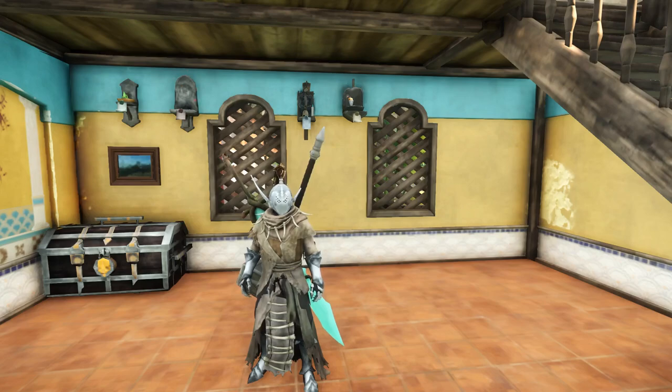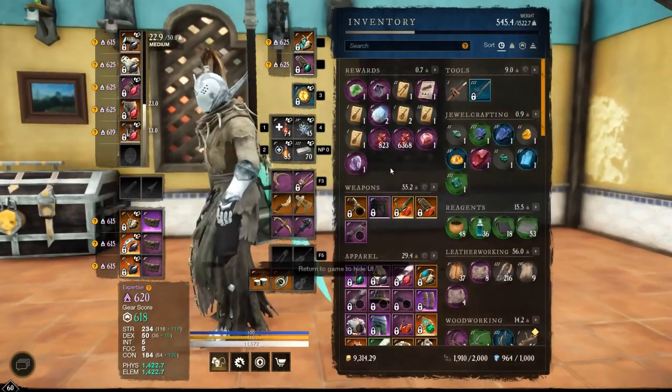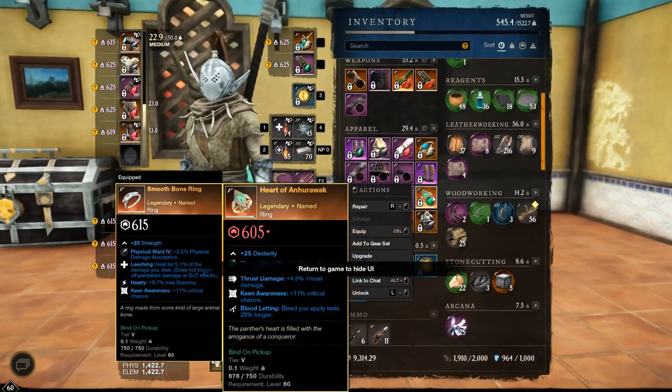What's going on guys, welcome back to No Deflection Gaming. Today we're taking a look at a quick farm guide for the Heart of Anewark, one of the better items for thrust damage players.